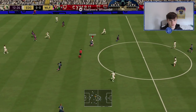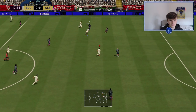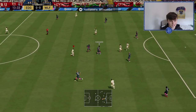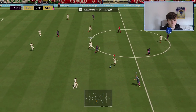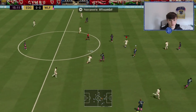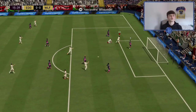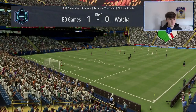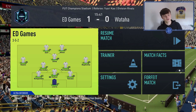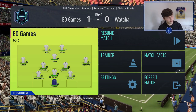Look at Kostic about to start running — we send him away, go back inside. Look at the attacking options: Bruno's up, everyone's up. We win it though — Bernardo into Son, what a finish! There we go, first goal with the formation. You can see how quickly you can attack with this — from defense to attack in literally seconds.